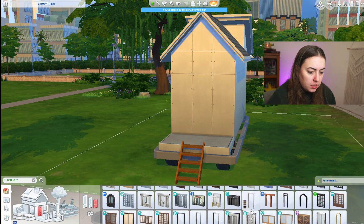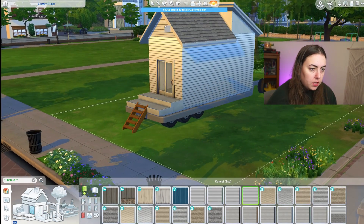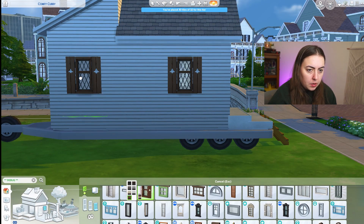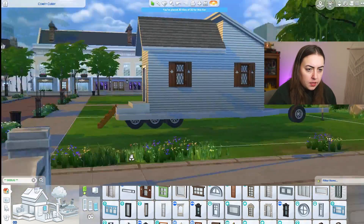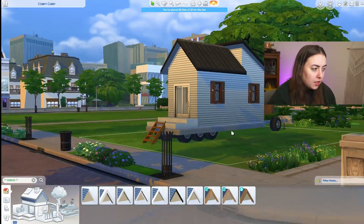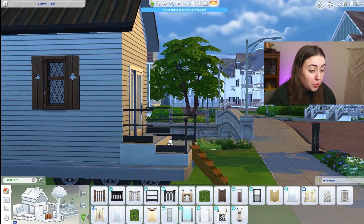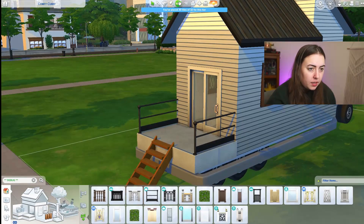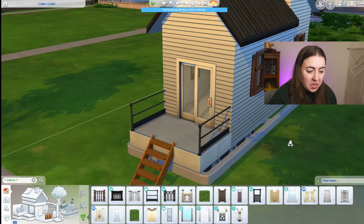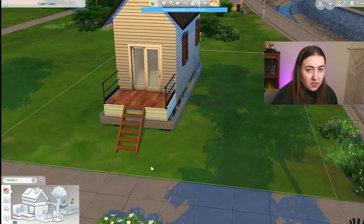Let's get a door on this — this one has a sliding glass door, which is fun. We're doing that for the porch. We're just going to go with this simple white paneling and add some cute windows, basically the same spot on the other side. I'm going to give it a metal black roof — I think that looks really nice. Honestly this is really cute and looks almost exactly like the picture. The railings are going to be a bit broken, but it only works like this, so it is what it is. That's the outside.